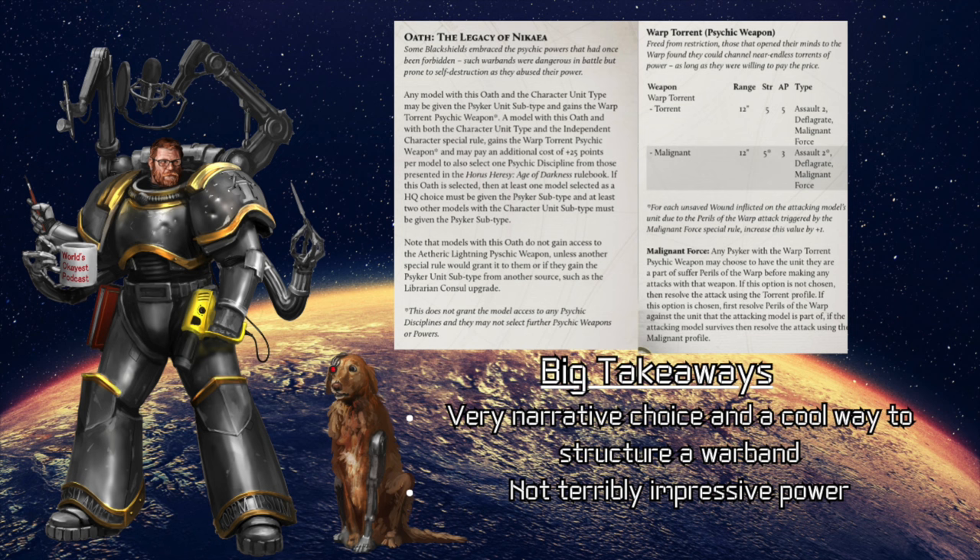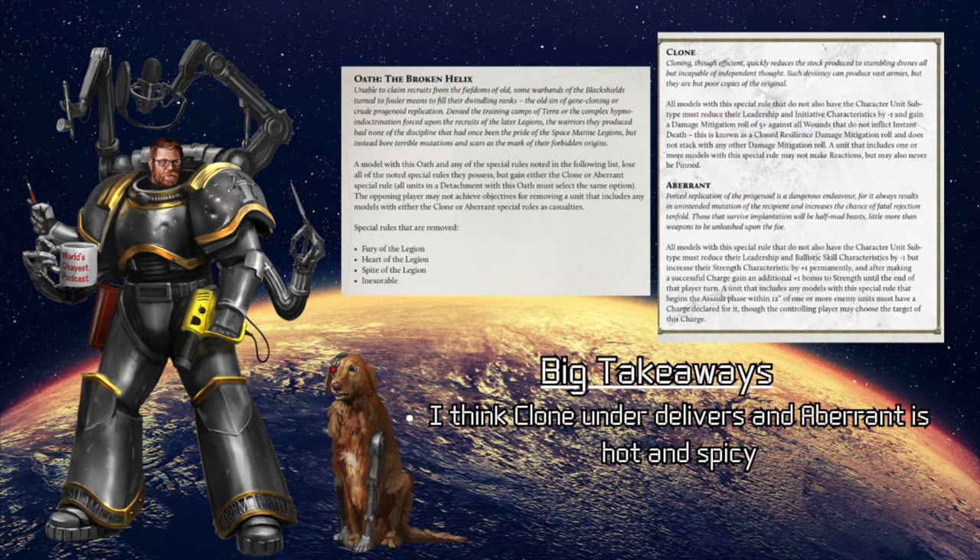Now we have the weird gene boys. This is the one I remember hearing the most about — or its equivalent from first edition. The Broken Helix: a model with this oath and any of the special rules noted in the following list loses all of those noted special rules, but gains either the clone or aberrant special rule — and everyone in the detachment has to have the same one. The opposing player does not get to achieve objectives for removing a unit that includes any models with the clone or aberrant special rule. The four rules you lose are Fury of the Legion, Heart of the Legion, Spite of the Legion, and Inexorable.